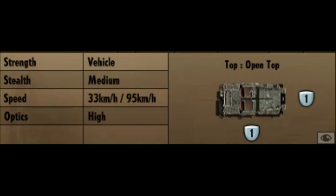Moving down to the miscellaneous stats: one frontal armour, none in the back, so be careful. And it is an open-topped vehicle. Medium stealth, a speed of 33km off-road, 95km on the road, and high optics capability.